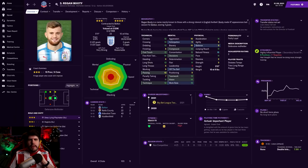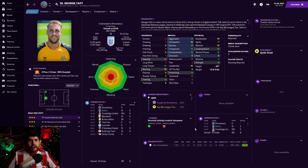We must now move on to the outs - a few of them, some loanees as well. The first out is George Taft. He's gone to Shrewsbury Town for £67,000. I didn't think he was going to quite cut it with some of the players I was planning to bring in, so it was an opportunity to get some money and more importantly some wages off the bill. It helped us get a little bit more cash - like £6,000 - but it was more about the wages.